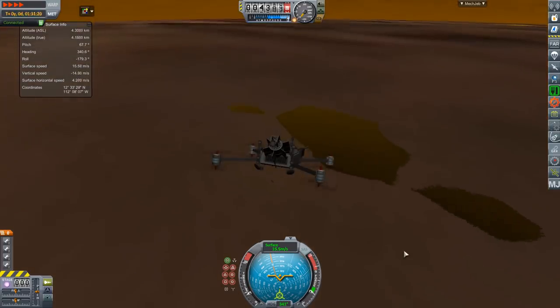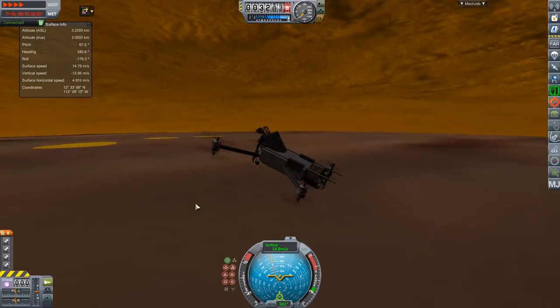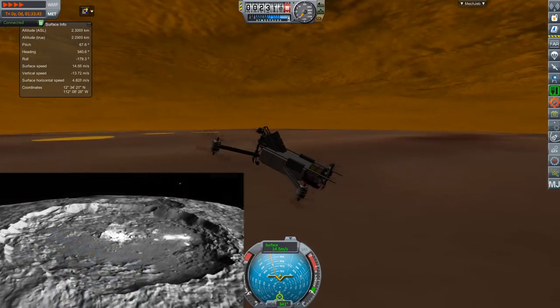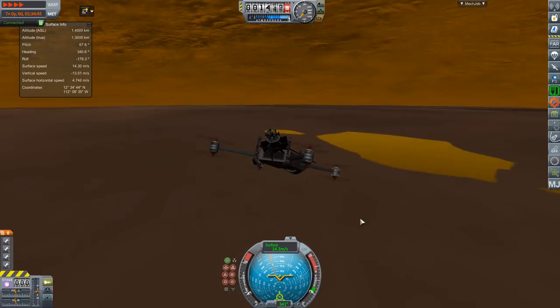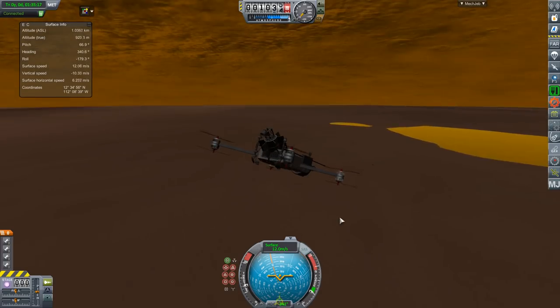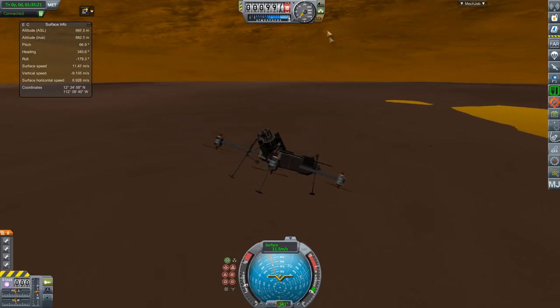The lower tier of NASA-supported programs are the Discovery class, and that includes things like Kepler, Dawn, Stardust. We are looking forward to Lucy and Psyche, and Mars InSight, which is launching in March. Again, these missions come from third parties and are funded by NASA, but they're cheaper and they don't have access to some technologies such as radioisotope thermoelectric generators.